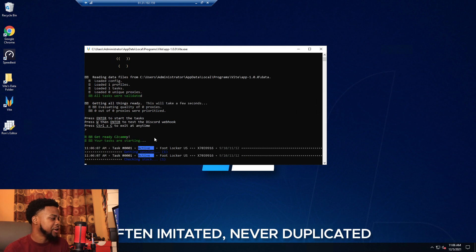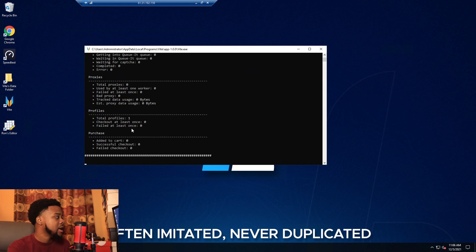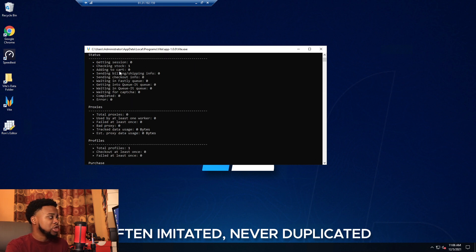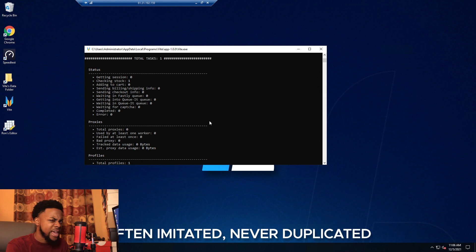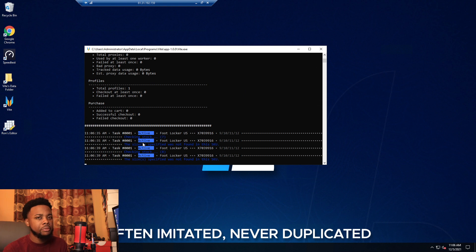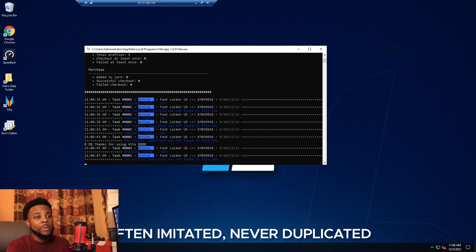Let's hit enter — tasks are starting. It gets sessions. With only one task and no SKU found it moves on quickly. Throughout execution it cycles through statuses shown at the top: getting session, checking stock, carding, checked out, past the queue, in queue, waiting for captcha, or keys messed up. Vite's command line is straightforward — it functions almost like a UI bot and it cooks pretty well.